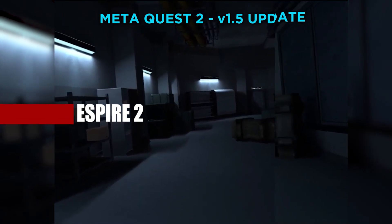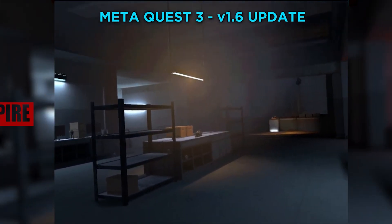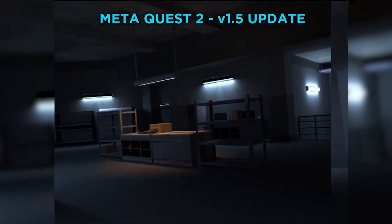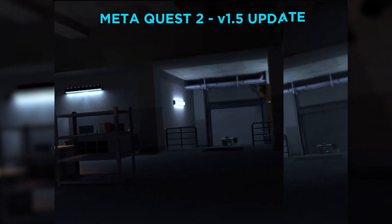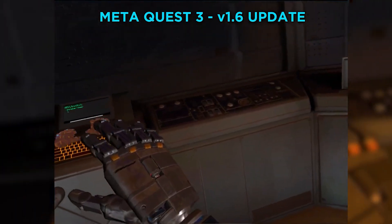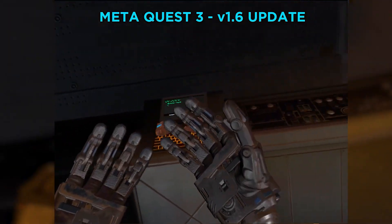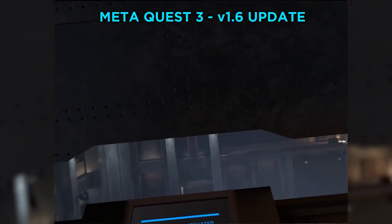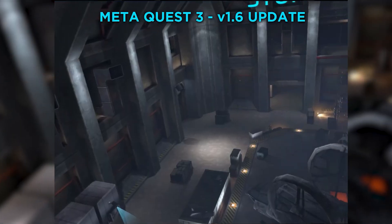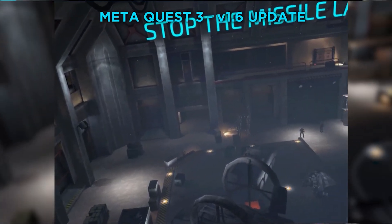Yet another banger game, Aspire 2, is bringing fans of this stealth masterpiece a bunch of Quest 3 enhancements together with new mixed reality missions. From the footage, we can see they've added volumetric fog and smoke to enhance the atmosphere of the game, and what looks like a pattern for Quest 3 updates, we're also getting enhanced textures and better lighting effects and reflections, so these alone make revisiting Aspire 2 totally worth it.